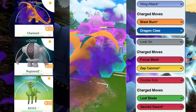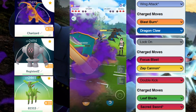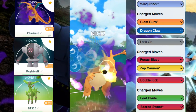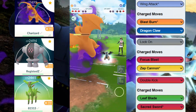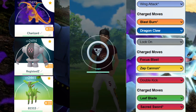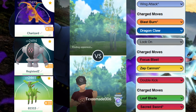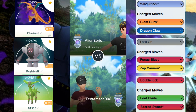Luckily our Shadow Charizard was close to a Dragon Claw, and with one shield we should be able to handle this pretty easily even if Giratina gets an Ancient Power boost. We should get to at least one more Dragon Claw, and we still have Registeel in the back to throw a Zap Cannon. GGs to our opponent — we just had a little better team alignment. Registeel was the MVP for that match, taking down Mandibuzz and forcing the switch.